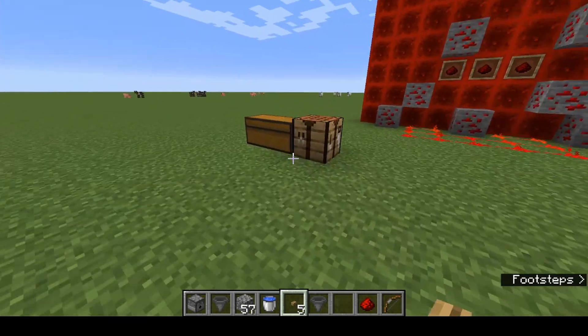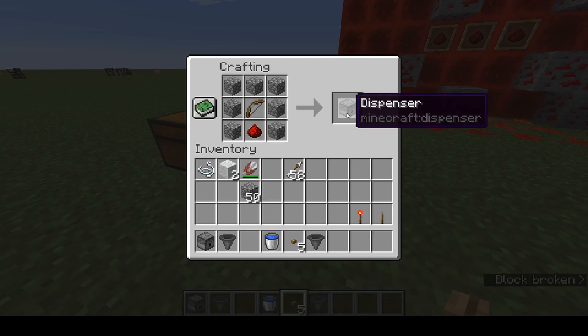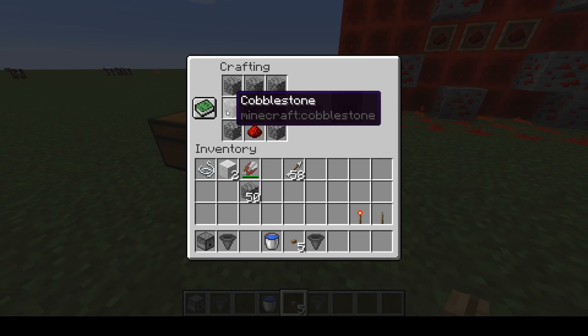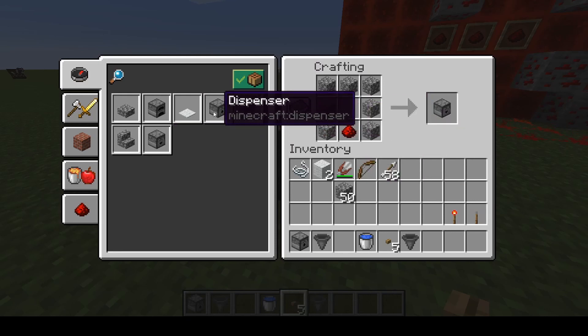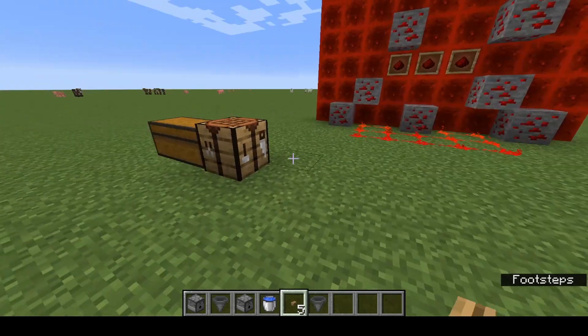How do we make a dispenser? Very similar to a dropper — we take our dropper recipe and put a bow in the middle, and now it's a dispenser. The recipe book will only show up this recipe when you have a fully mended bow with full durability. But I like to use all those crappy damaged bows you get from fishing. Go to the crafting book, get the dropper recipe — because the dispenser won't show up with damaged bows — then move your bow into the middle. And that's how you make a dispenser.